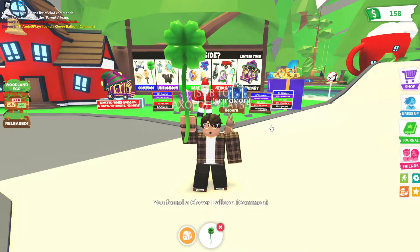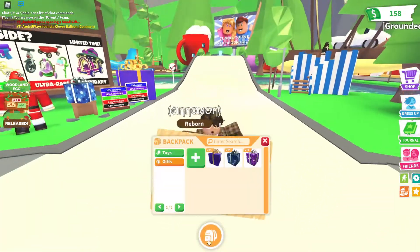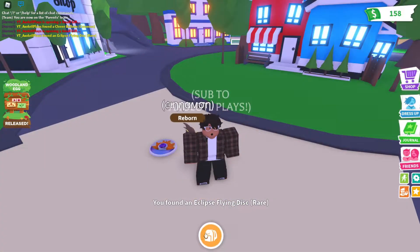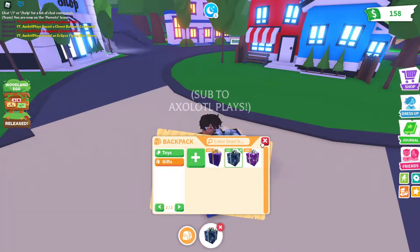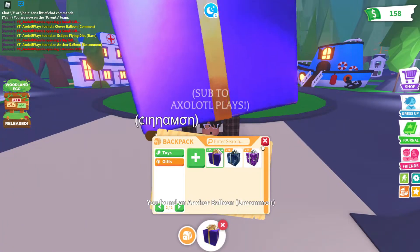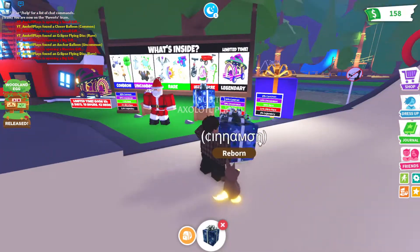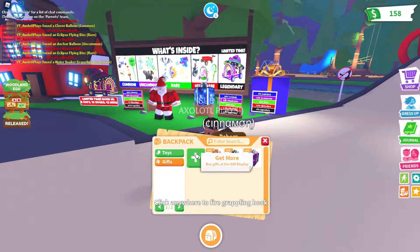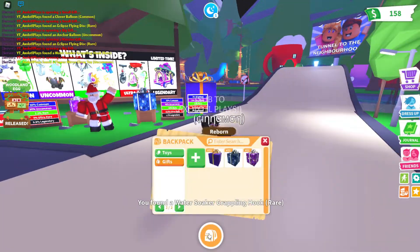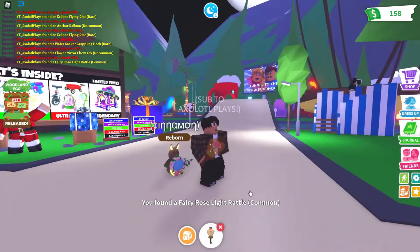All of the items are new. We have a clover balloon — that's actually not too bad. I specifically really like leprechaun or clover stuff, I don't know, I just think it looks cool. We got an eclipse flying disc. Let's open a big gift — an anchor balloon. Let's open a massive now. We're getting a lot of eclipse flying discs, but we have a 4% chance to get the legendary. I'm gonna put on a time-lapse of me opening a bunch of gifts.